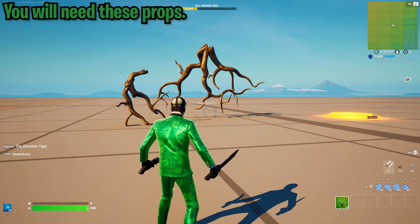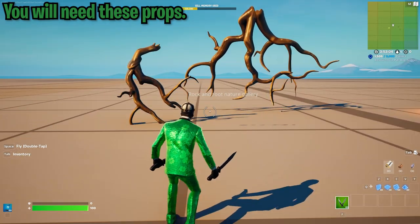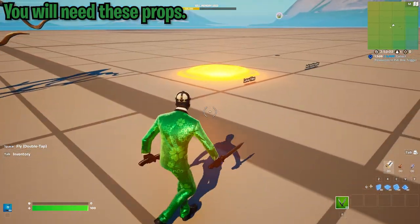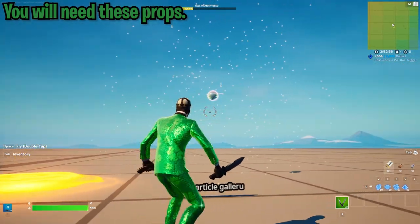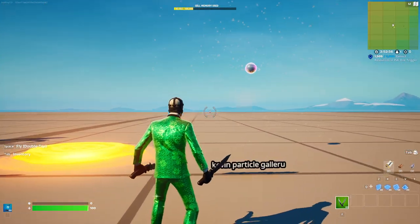What you will need for this tutorial are these two pieces from the Rock and Root Nature Gallery, this piece from the Lava Tile, and then this piece from the Kevin Particle Gallery.